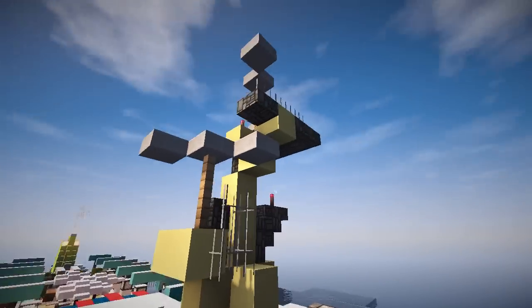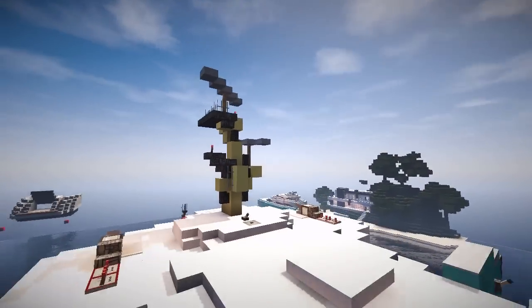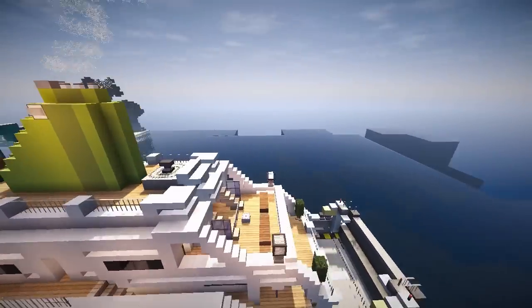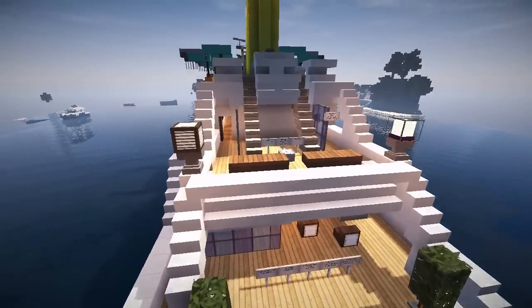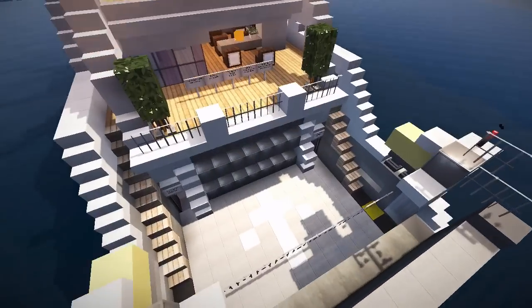Look at this little mast thingy - this little radar station. Let's go inside, we're going to take more flypies around it. Where do we start? Maybe at the back with the car - we've got cars in here. Let's just jump down.